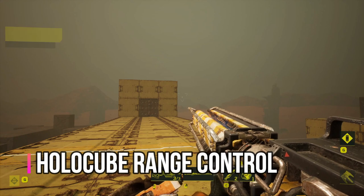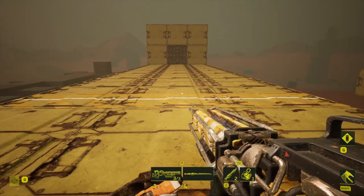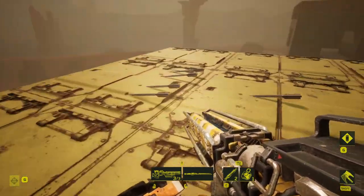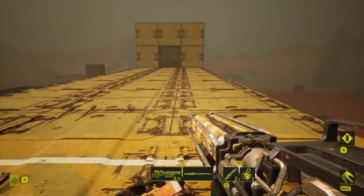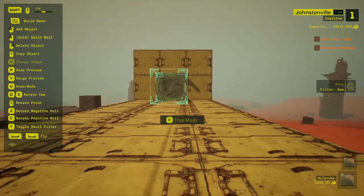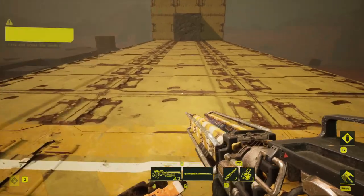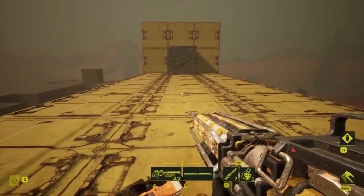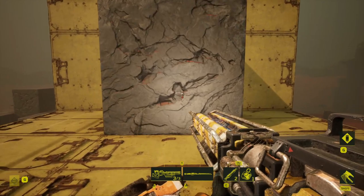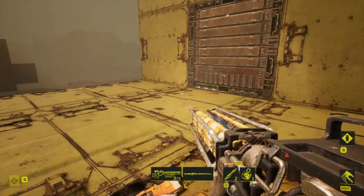Let's start with the example of a typical bolt trap. I've placed a bolt trap on the far side and it's going to trigger when I reach a line about eight cubes away. If I walk over that, you can see it triggers and fires — it actually gets a range of about ten squares but triggers eight squares away. Now if I add in a holocube just in front of that bolt trap, that line no longer triggers the bolt trap. I can get right up to two cubes away without triggering it at all, and it only triggers when I get close and that cube vanishes — restricting that bolt trap's range down to one cube.